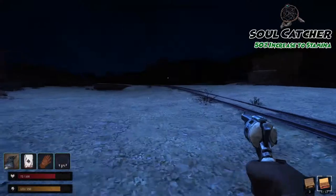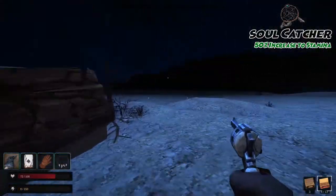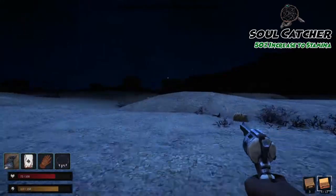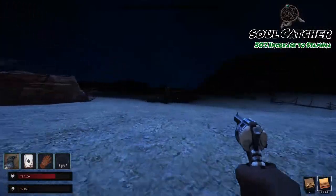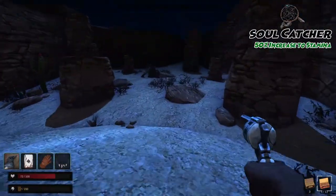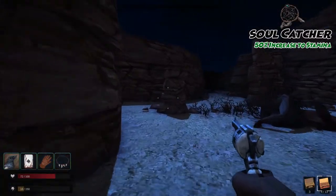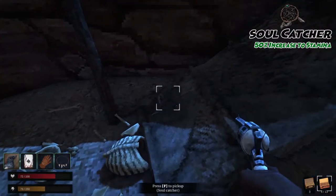The soul catcher is next. You have quite the run ahead of you. From Jim's safe zone, run up the railroad track through town and start heading to the right diagonally from the farmstead sign. Continue through the open fence line and down into the canyon pass. In a small zone of rock pillars, you'll find the soul catcher on a pile of resting bones. The soul catcher increases your max stamina by 50 points. You can also buy one of these off of Jim for $300, but their effects will not stack.